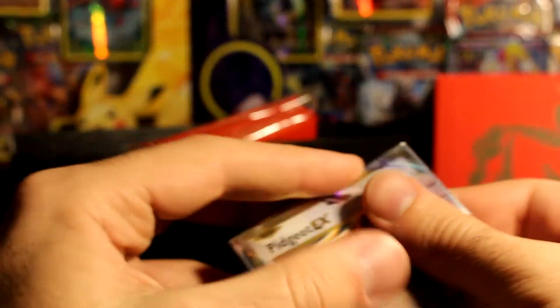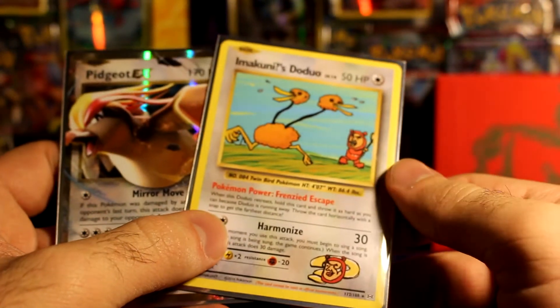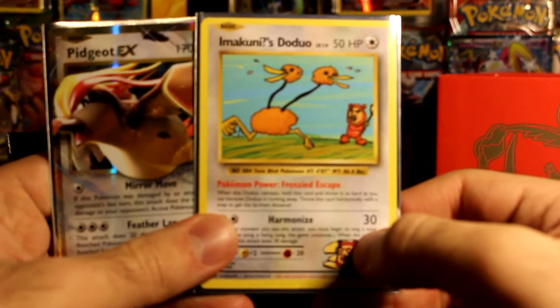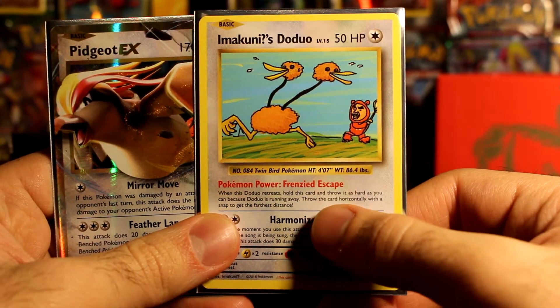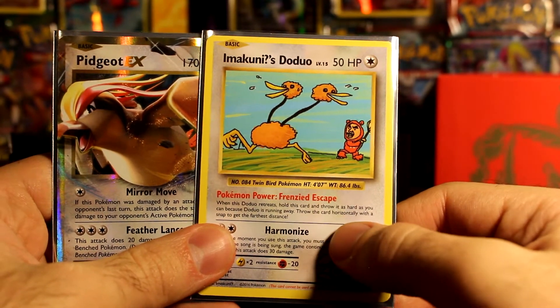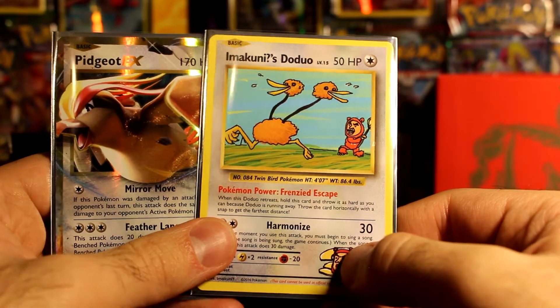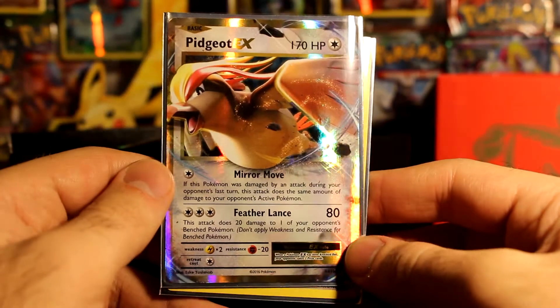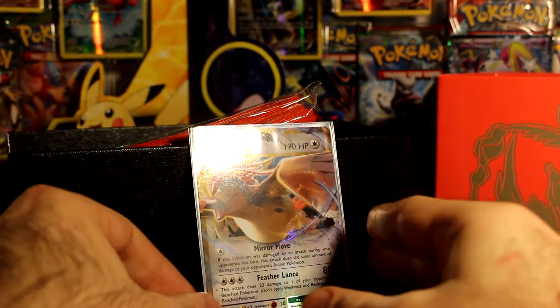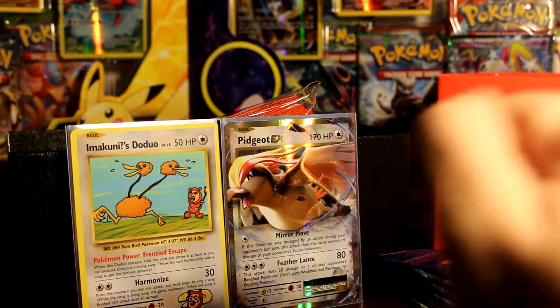Now let's see if I can showcase these before my camera decides it wants to die. It's too bad that secret rares aren't holo in this set, but it's 112 out of 108 — definitely a secret rare. The flavour text on this Haunter says 'When this Pokemon retreats, hold this card and throw it as hard as you can horizontally with a snap to get it the farthest.' And then we've got Pidgeot EX looking cool there. Not too shabby. I'll try and get them both to stand up. There we go, looking good.